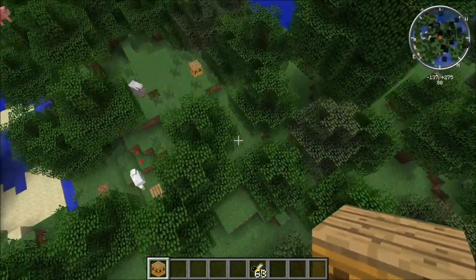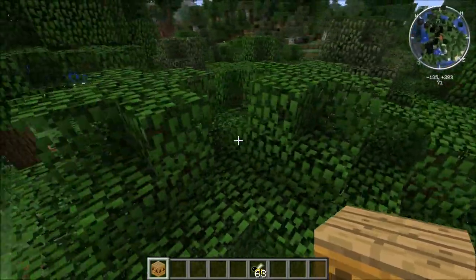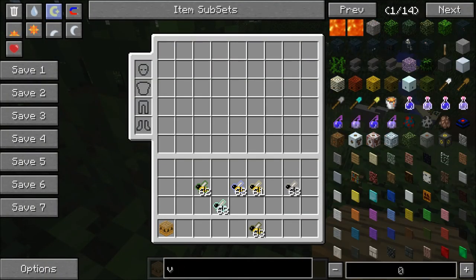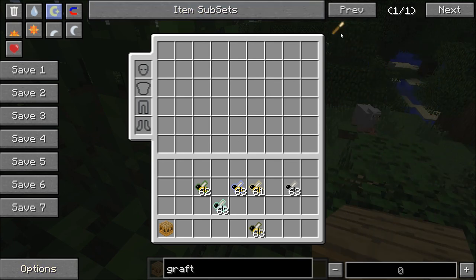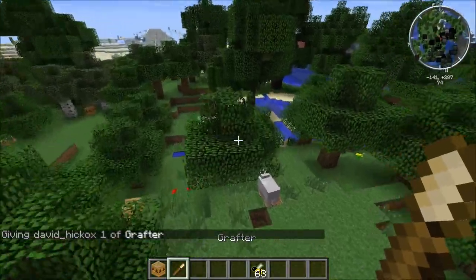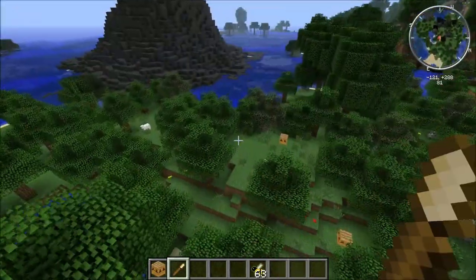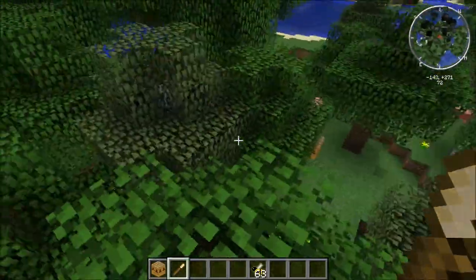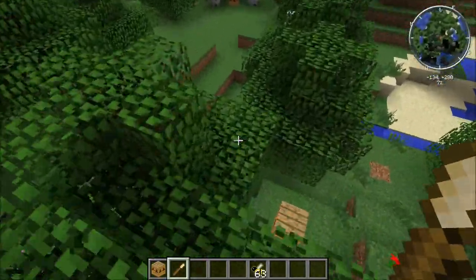It might take a few minutes for the leaves to change colors. But once they change colors, you need to use a grafter - which is this - and that is made by two sticks and a piece of bronze. What that will do is for any crossbreed tree, when you hit it with this it is guaranteed to give you a sapling.